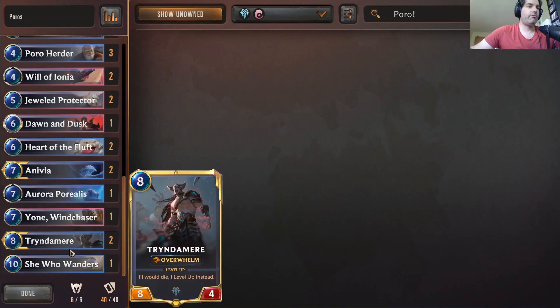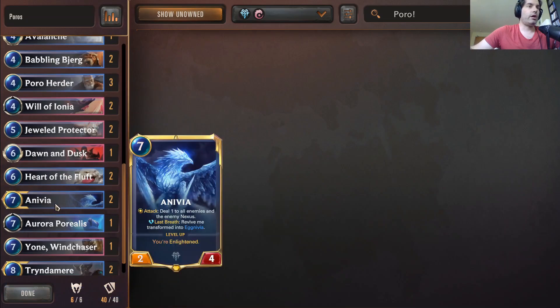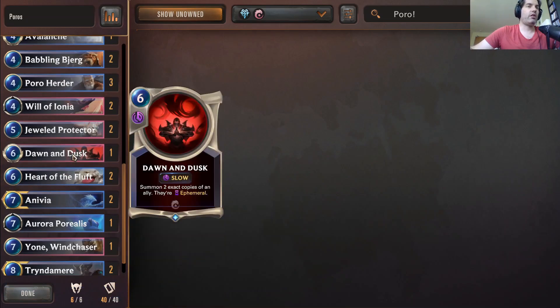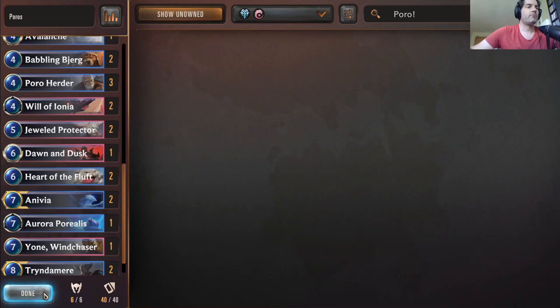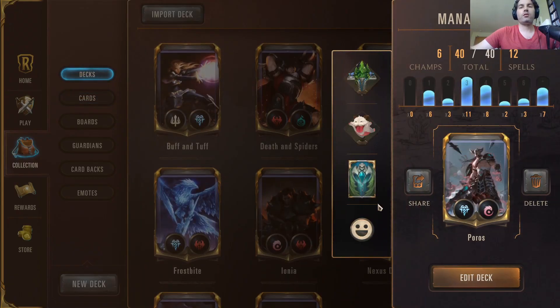Anivia also helps erode their board down. If we have an Anivia out, we can have fun with Dawn and Dusk — we make copies of Anivia, and since they're ephemeral and die, Anivia turns into Eggnivia, which is permanent. You can end up with three Anivias on the board, dealing six damage to each creature and their nexus every turn, which would be GGs. Let's dive in!